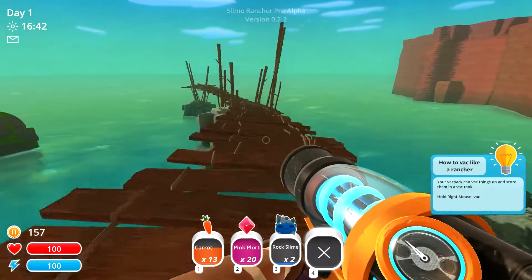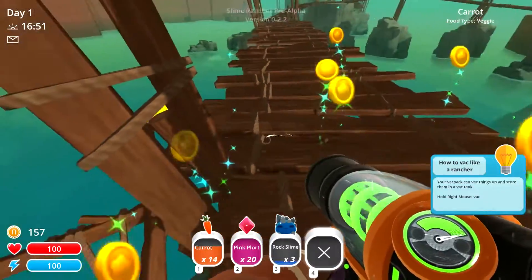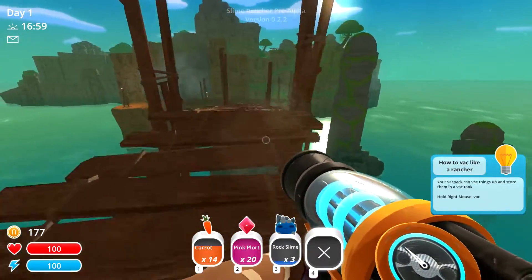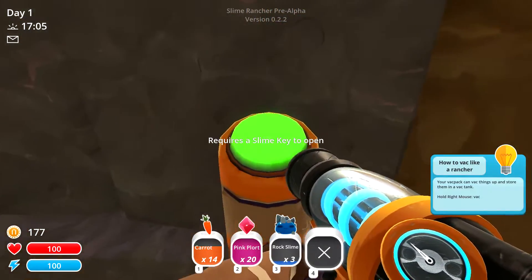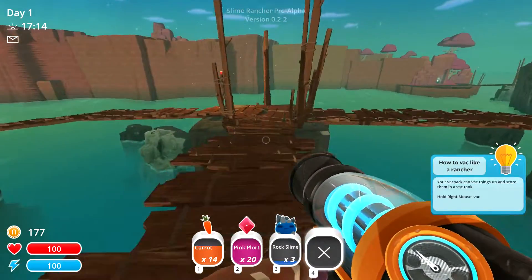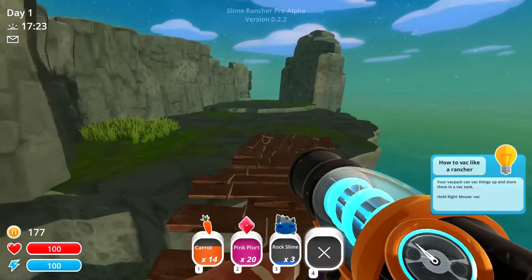What's over here? There's a box — good for rock slime stuff and carrots, and some money. Over here I see something I can interact with, but it requires a slime key. I don't know what a slime key is, so we'll worry about that later. The sun's starting to go down, we better get back to camp.